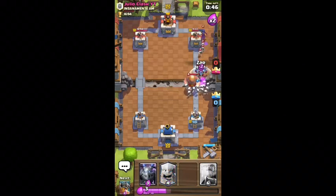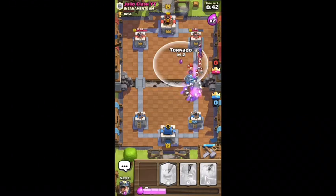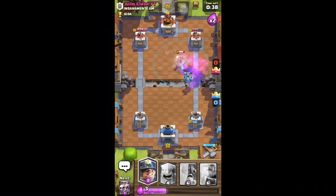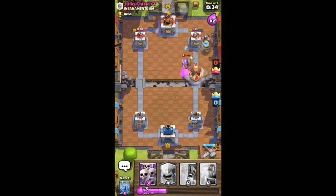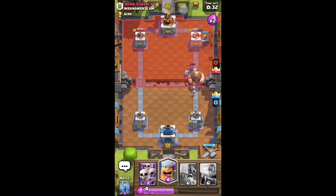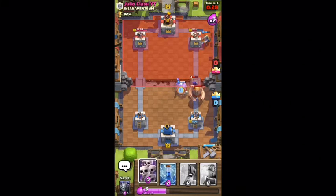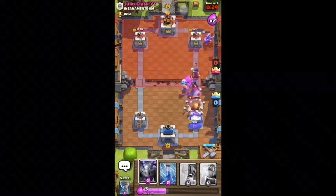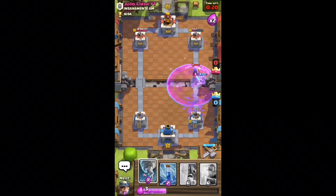There's the minion — zap them, boom. I got my mega minion to take out his giant, no problem. Tornado — nice tornado! I got my miner. Miner's picking off his tower hit by hit. He's gonna probably lay his arrows now, if I'm guessing correctly. And yes he did, but he did it way too late so that's good for us.